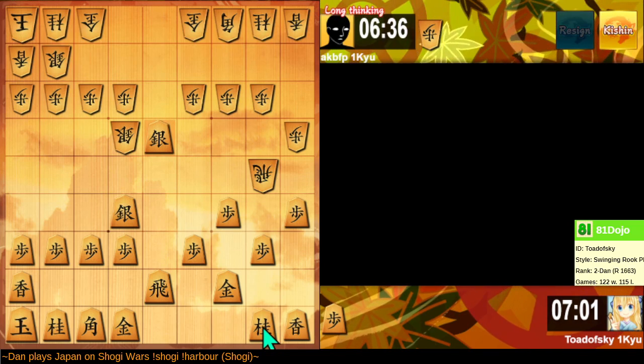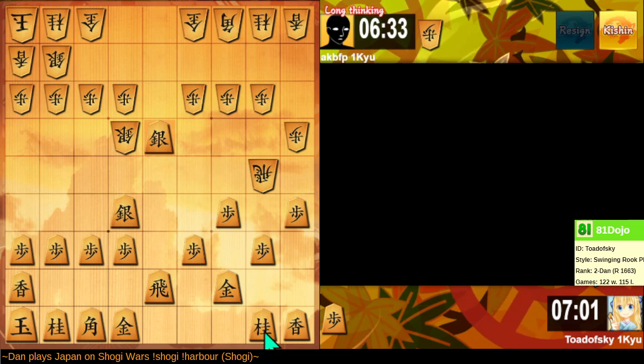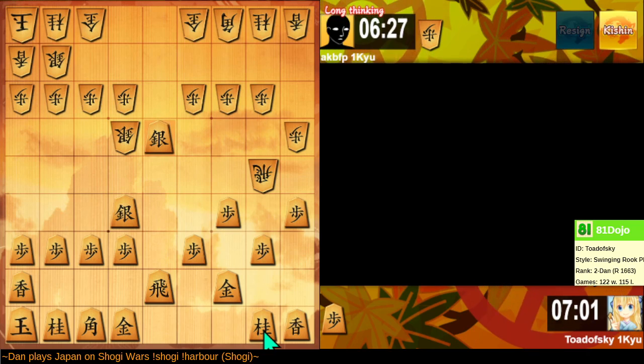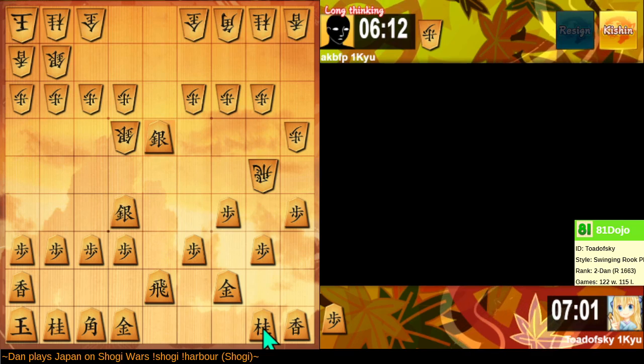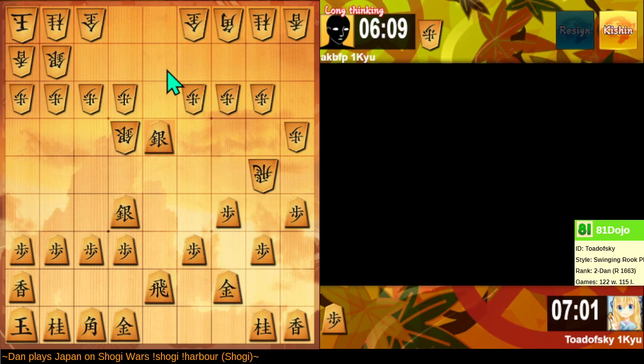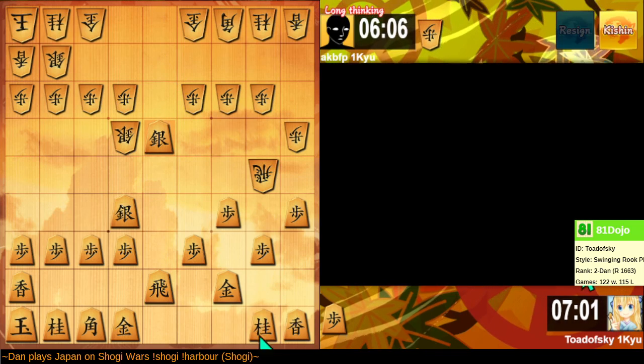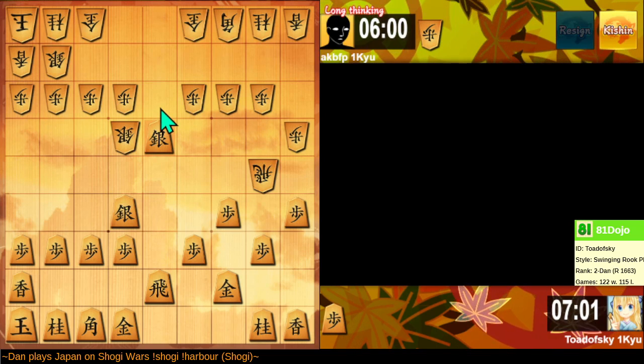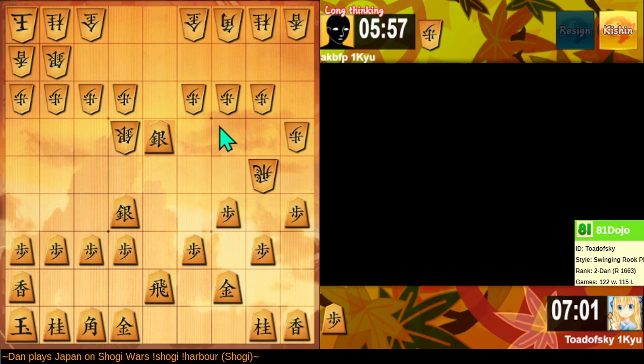Admittedly their castle is very strong, so I'm going to have to play a very good endgame to exploit this. But hopefully I'm up to the task. If they defend with this gold, I could bring up the knight. They bring the rook back — I could bring the knight up again, threaten to do something here. If they pawn drop, we exchange repeatedly and I think I profit from this, but they have a silver drop.